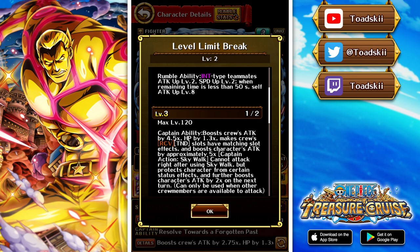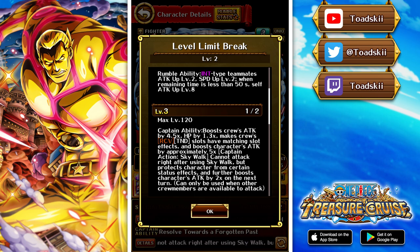That 2x attack is not counted as a buff — it's an inherent ability activated on top of his captain ability, so it boosts his attack by an additional 2x. He has a 5x captain, so that gives him effectively a 10x attack multiplier on that attacking turn. You can synergize this well with some other really powerful units and it could be super devastating against some opponents.